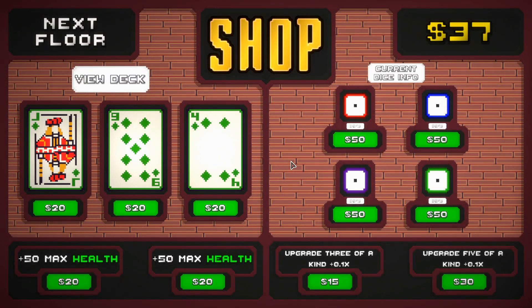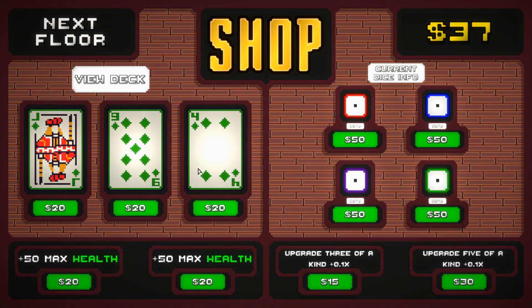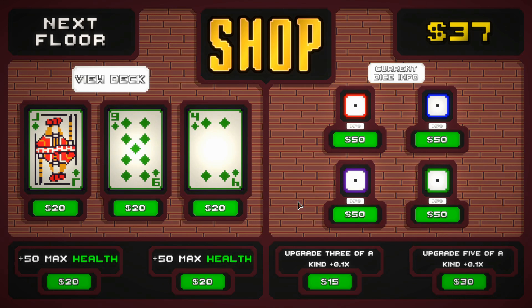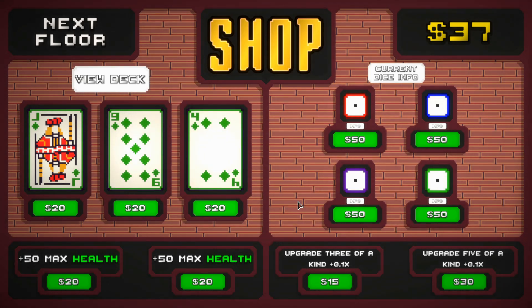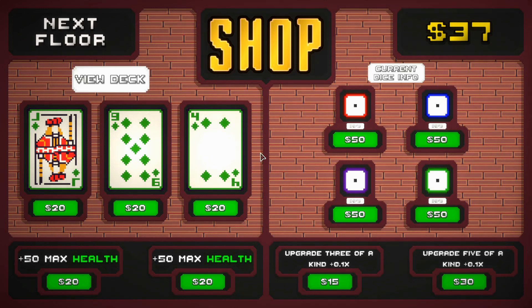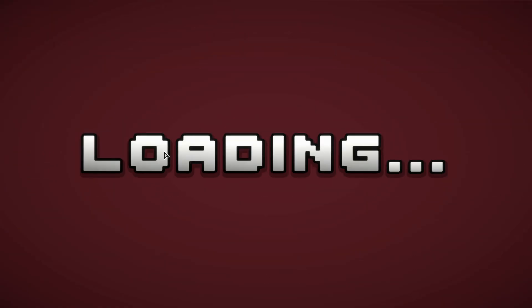Yeah, well sometimes the luck runs out. For the most part I'm trying to save up to get dice that are red or purple. By the way, changing that changes the whole set of your dice, so once you pick one you probably want to stick with it — because if you buy more of that same color, it increases the boost even further. And as far as cards go, I probably only want to bring in red or purple. So I'm not going to buy anything again and move to the next floor.